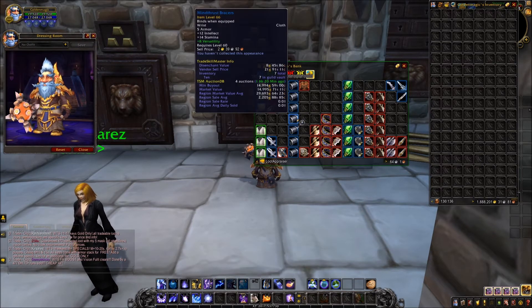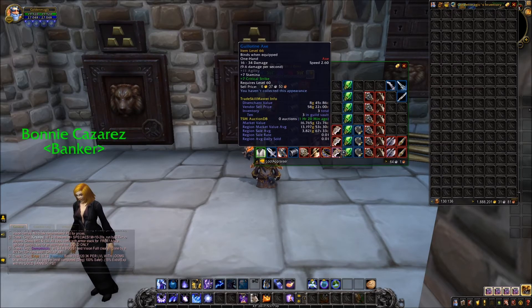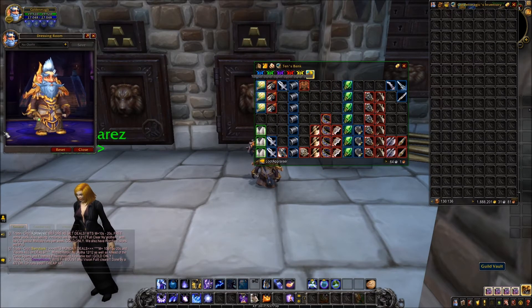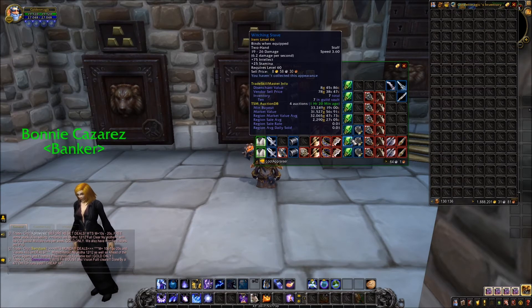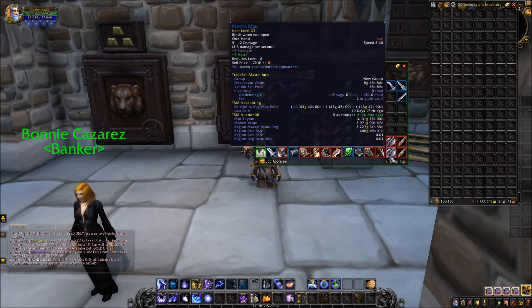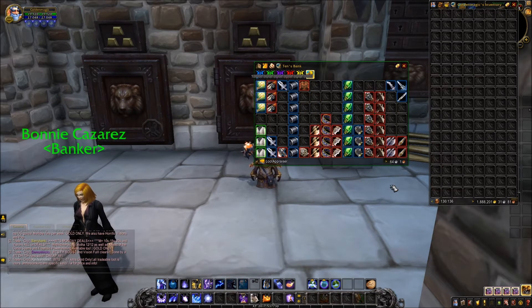I got Stormbringer Belts — you can't really see them through my robes — Guillotine Axes with zero auctions, seven Witching Staves which are pretty bad honestly, Matrifist Gloves, six Black Malices, six Face Smashers, two Razor's Edge, and two Gorgo's Bite. I'm keeping all of these.